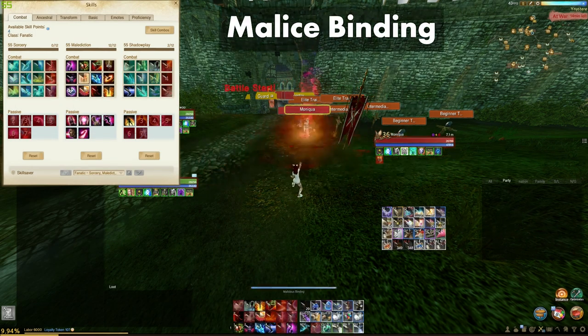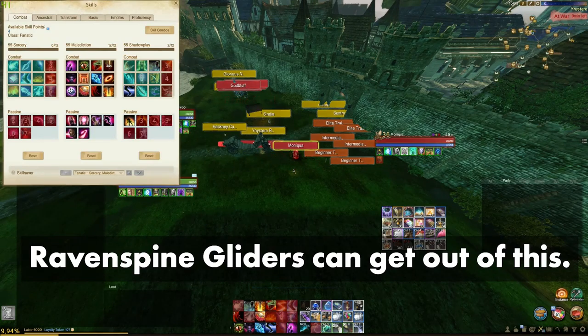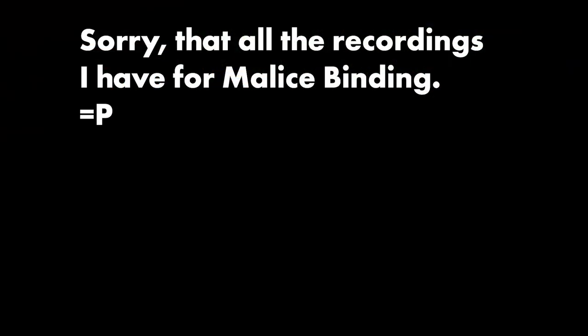Mellow's Binding is a great skill to cheese somebody in arenas or to hold someone down to drop damage on top of them in War M1s or group PvP. I don't take this because it's not needed for my gameplay. It has a very short cast time with a 10 meter cast range and will hold an enemy in place for 5 seconds. But this will still allow an enemy to move within a 5 meter radius, and melees can still charge and trigger strike you within the range of their skills.